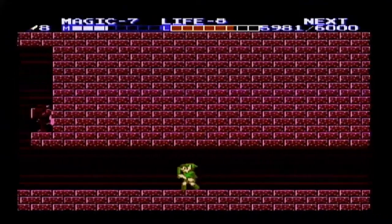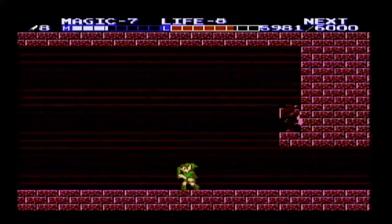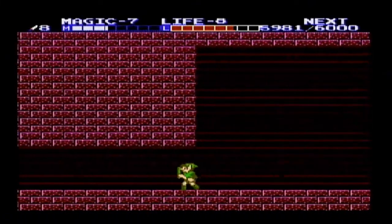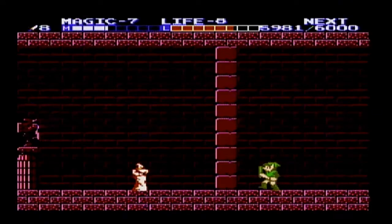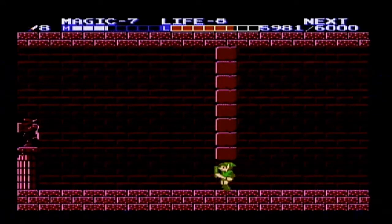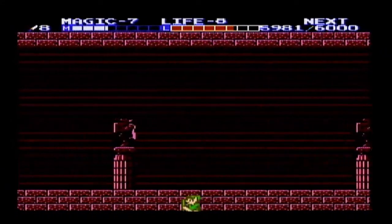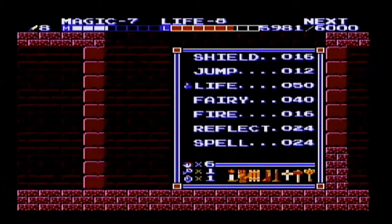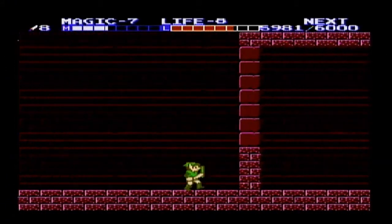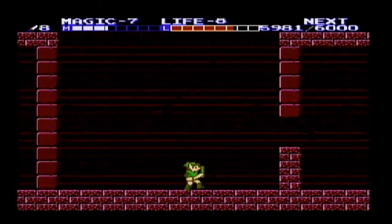We fight him twice, and then the final boss of the dungeon — those are the only ones who drop keys. Those are the only keys we'll get in here, which is why it's important we picked up that magical key in Nuka Suto. Let's fall down this hole, which will eventually take us back to the area where we fought that mace-throwing guy and used the Jump spell to get by.